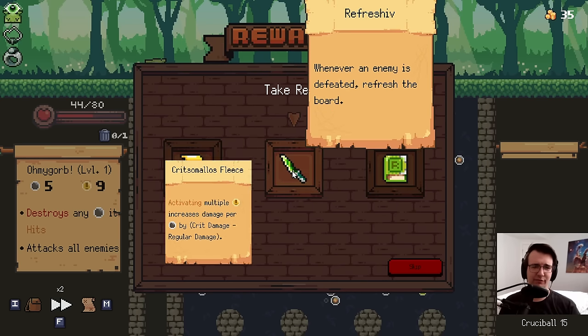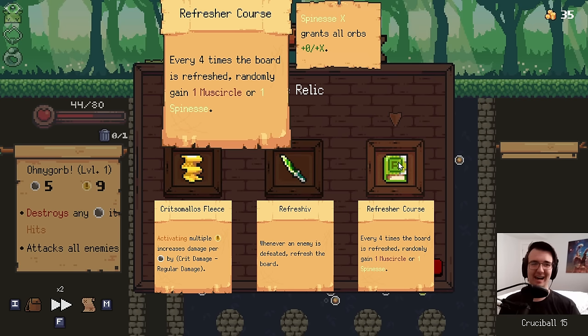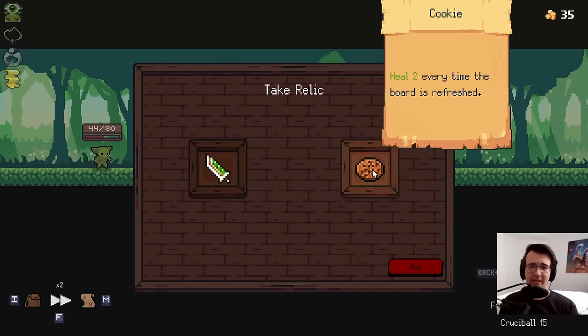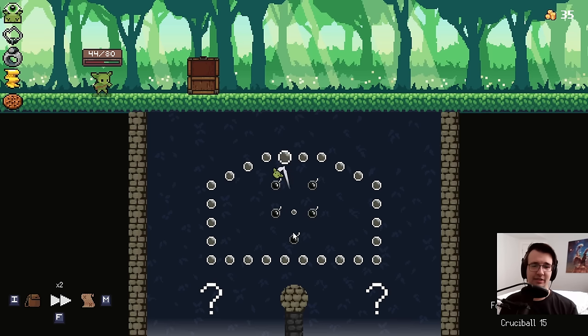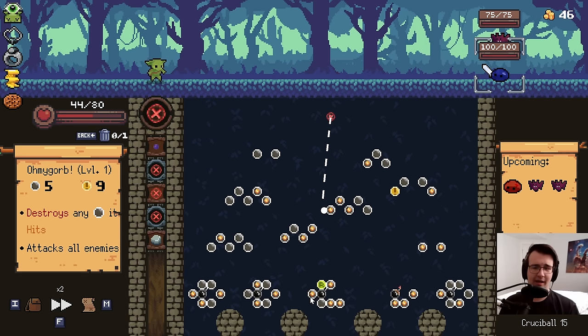It's only 12 HP. Maybe I'll get healing from here — multiple crits isn't happening, refreshing the board means nothing. Crit Fleece is the only one with potential; I'd want multiple crits now. Healing whenever the board is refreshed — we're getting so much of that, but it has no synergy with my build. I could technically hit that refresh again. I'll try to hit the refresh as much as humanly possible.